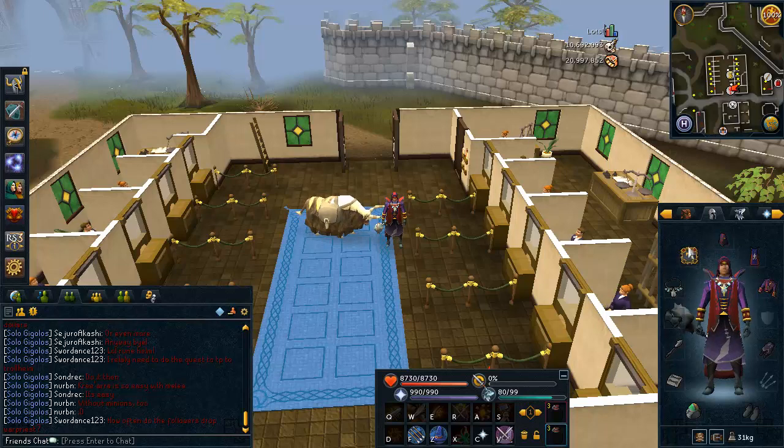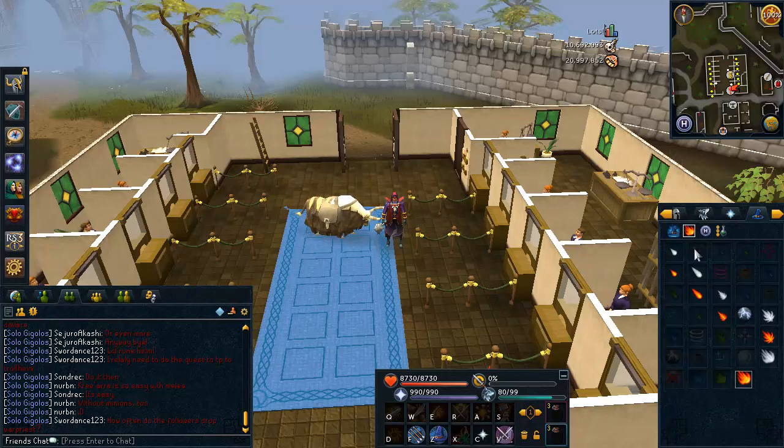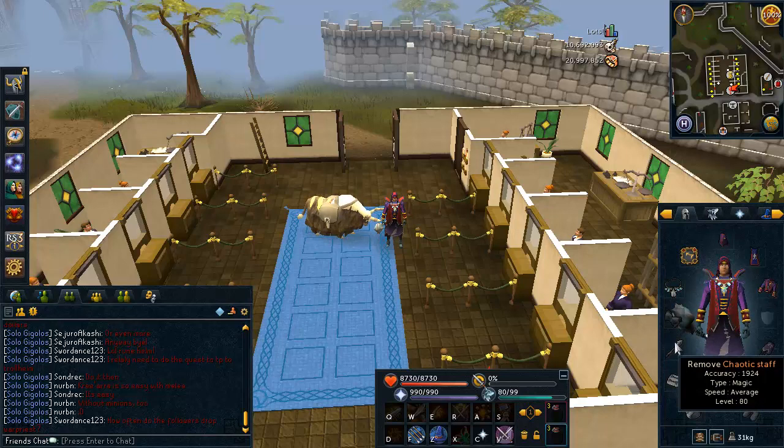For my aura I have Vampirism — you can also wear Penance, both are very useful. For my necklace I have an Arcane Stream, which has the best magic critical in the game. If you don't have one from Dungeoneering you can wear a Fury or even a Glory. Ganadermic boots and gloves are super cheap. I'm using a Chaotic Staff because Fire Surge is what Xamirac is weak to — if you don't have one, use a Staff of Light. I also have a Scrimshaw of Vampirism, which helps with healing and lasts three hours.